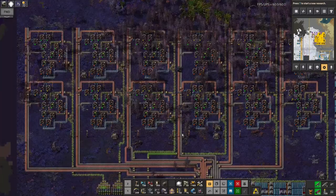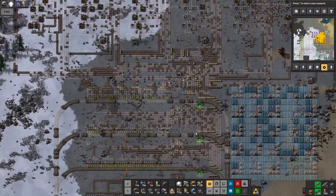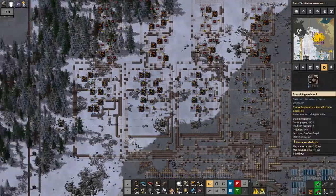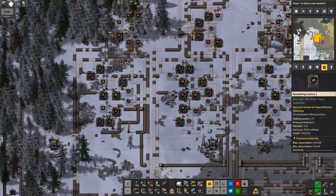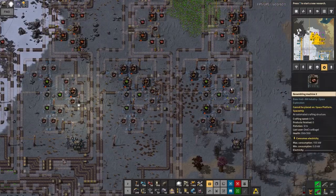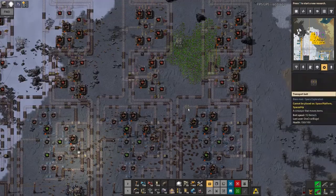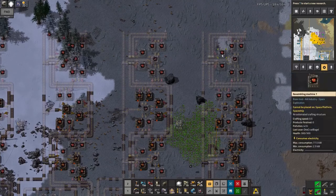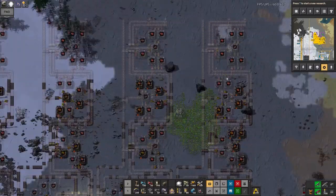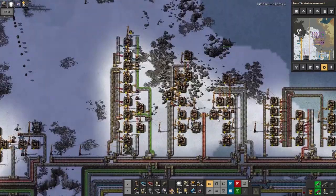Unfortunately, the red circuits are a little bit more complicated. Coming back over here, that's what we've got being built up here — again, a copy and paste of the same basic design. We've got exactly the same green circuit facilities going on along here. However, I've only got one bank of each of these because that's enough to use up about half of the copper on the belt and then pass it on to these red circuit production machines up here. It's working in exactly the same way.